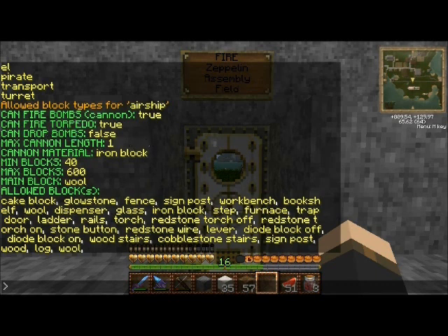This section shows weapon information. It says it can fire bombs, so if it can be armed with cannons — that's true. Next, if it can fire an aerial torpedo — also true. In this case the airship can't drop bombs, and these include both standard bombs and napalm bombs, which are a lot of fun, but the airship can't use them.